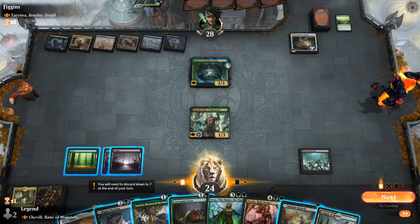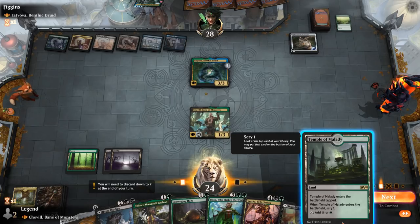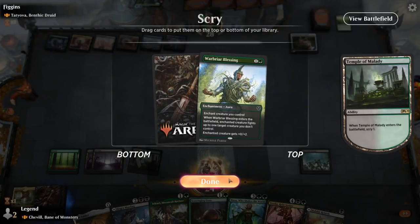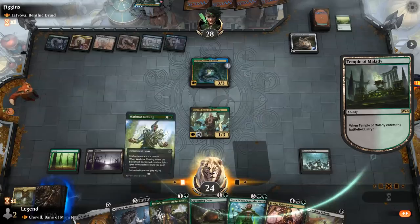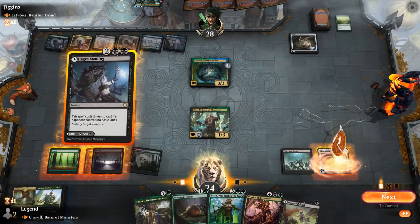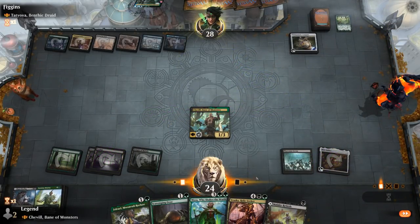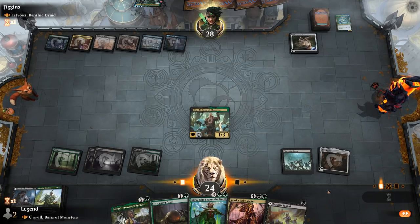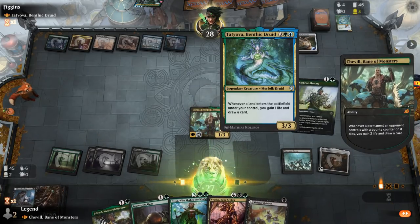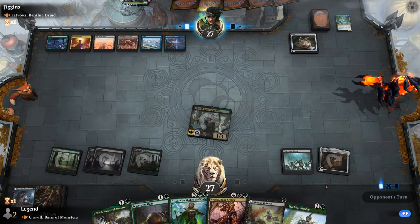Tatiova draws a card right away, but we'll get to put a bounty on it. We can play Mox Amber into Hagra Mauling. Then we'll put War Briar Blessing on top to have access to more removal in the future. Maybe next turn we'll play the Ooze to exile Uro.